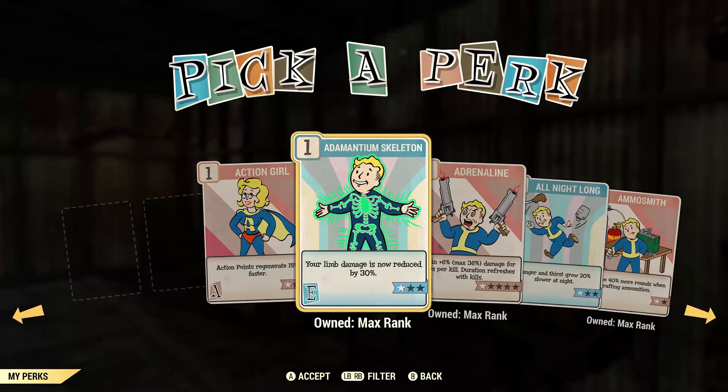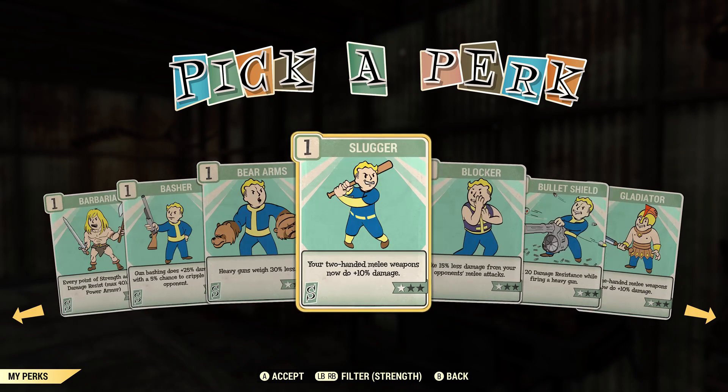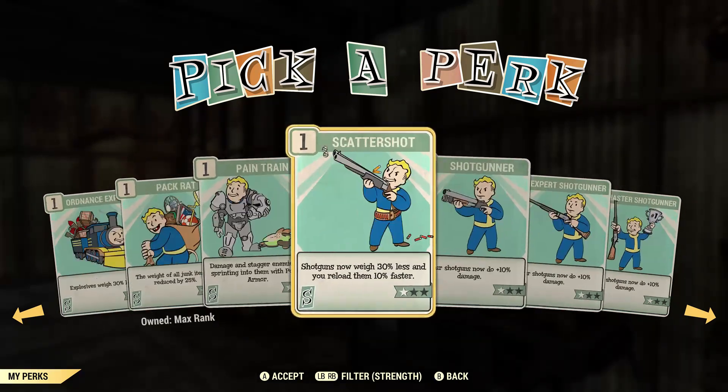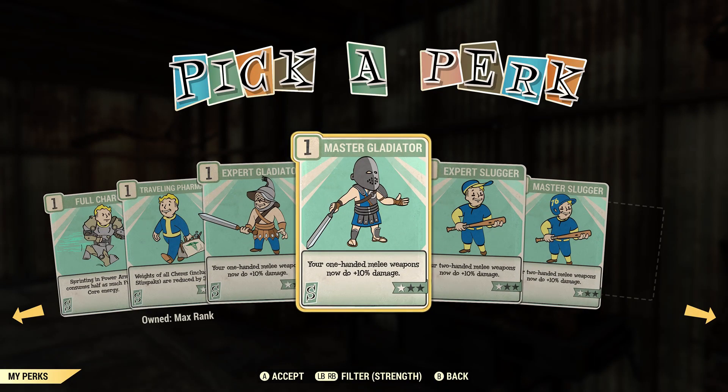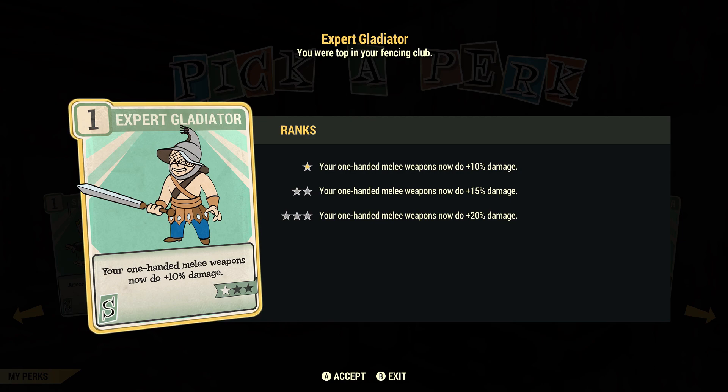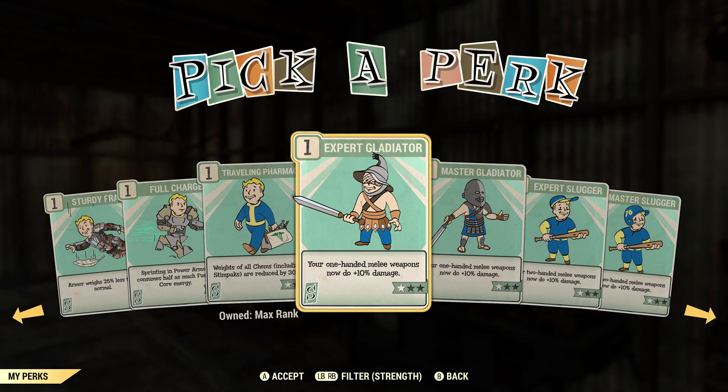Now let's go ahead and talk about the perks. We're going to start off in Strength. In Strength, you're going to need Gladiator. There are three different Gladiator perks that all do the same thing: Gladiator, Expert Gladiator, and Master Gladiator. All of these perks bring your one-handed melee weapon damage up by 10%, and if you max out the card, it's 20%. If you have all three cards on your SPECIAL, that brings you up to a total of 60% more damage. Having all three cards is better than having nothing.